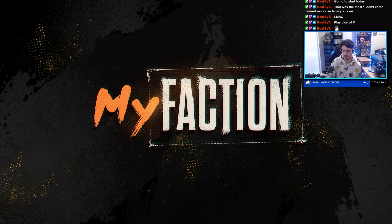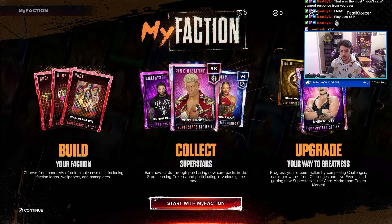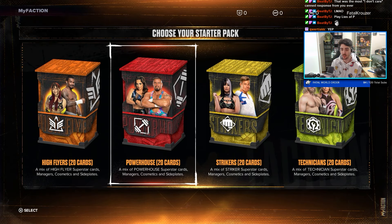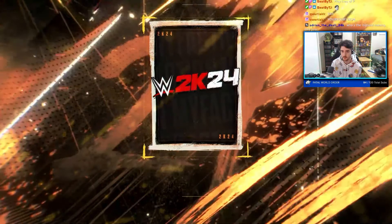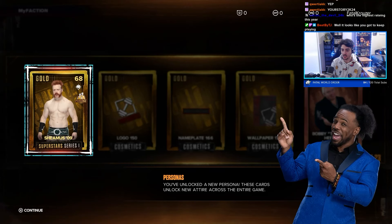The first batch of Persona My Faction Cards are very easy to get. For the first three, it's very simple. The first one is Sheamus 2009, and to unlock Sheamus 2009, all you have to do is click on My Faction, and once you click on My Faction, it's going to tell you to pick a pack to start with. You want to click on the pack called the Powerhouse 20 Cards. And that's it — this pack will simply unlock Sheamus 09 for you, that you can then use in other game modes, as well as have a Steam Song in the jukebox. You've unlocked a new Persona.